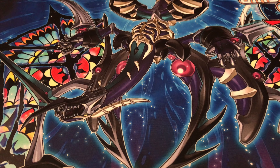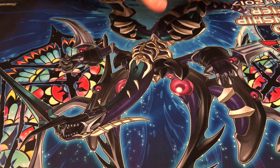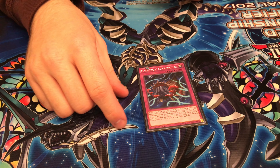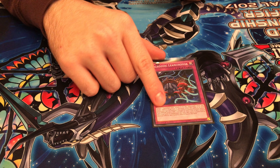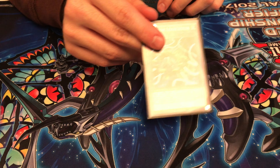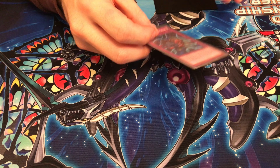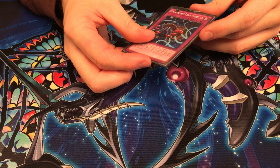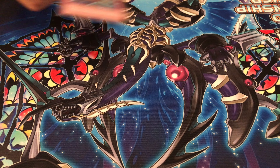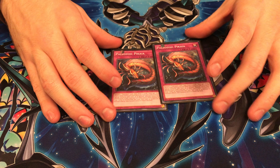In the Paleo lineup: three Dinomischus, three Canadia, three Olenoides, two Mirella, and one of this card. I mainly play this because if you're playing against ABCs you can just hit one of their banished A, B, or Cs. I kind of just wanted the name — I had it out every time. I might replace it with Hallucigenia.